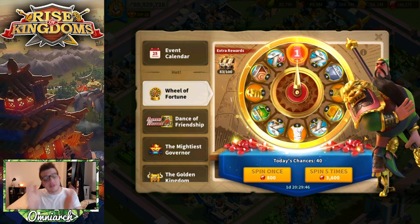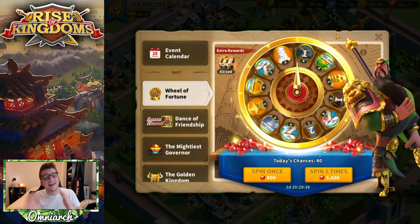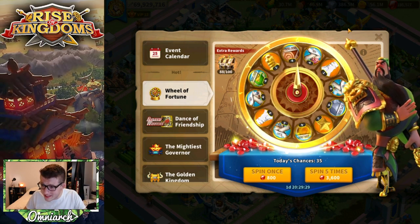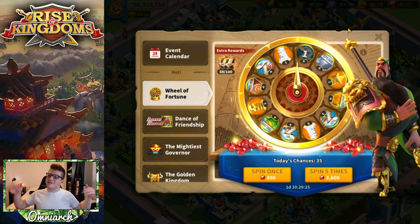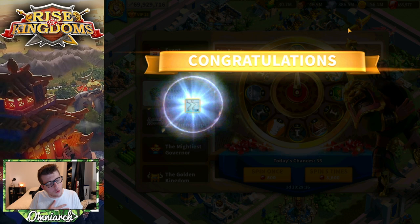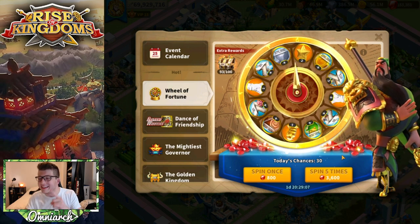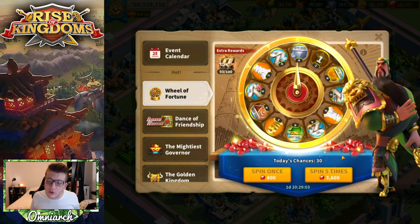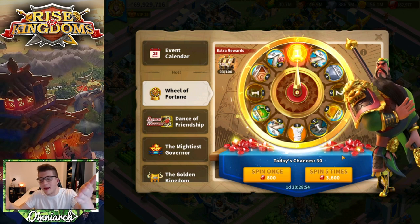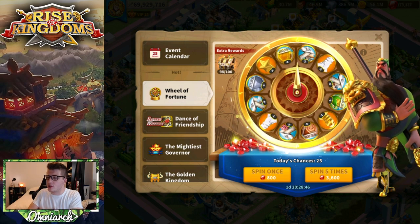Let's spin again and try to get another 8-spot before the video is over. We'll take the Guan Yu, absolutely take the Guan Yu — and another one! I thought it was gonna hit the 8-spot again. It's fine, we got two more Guan Yu sculptures plus some wood. We don't need the research speed-ups but I'm still feeling good from that 8-spot. We got a universal and 45 hours of speed-ups — I'll take that. Another Guan Yu sculpture right there — I just think about it and it happens.